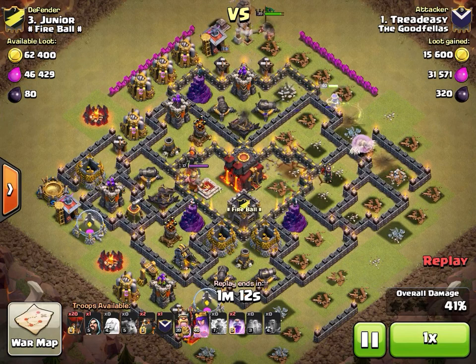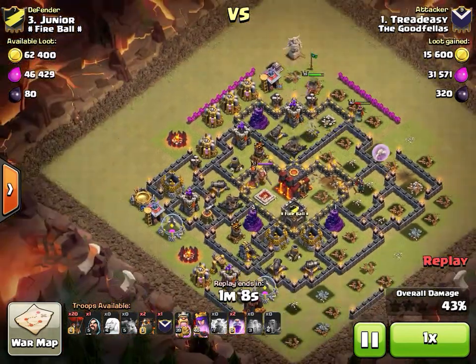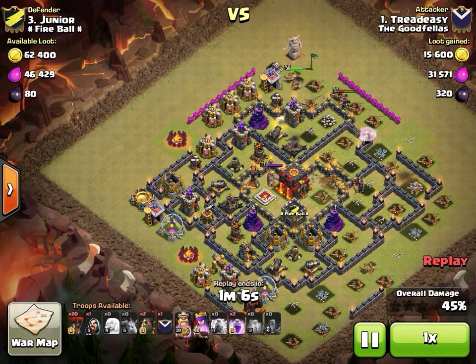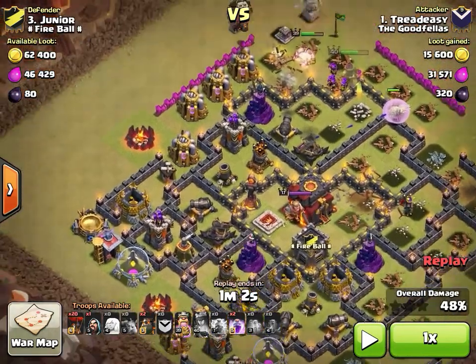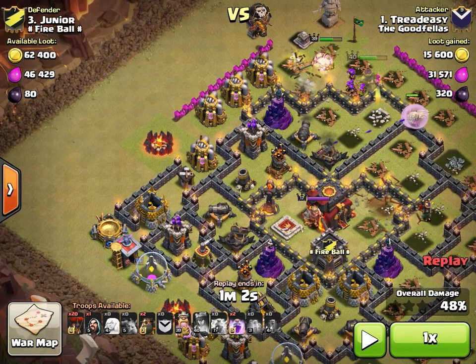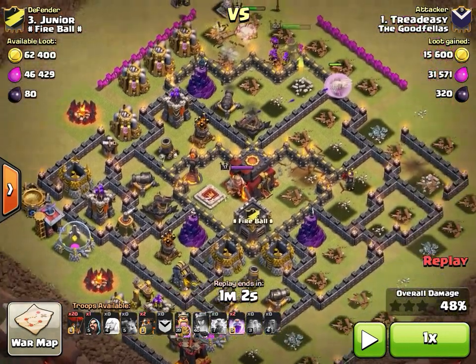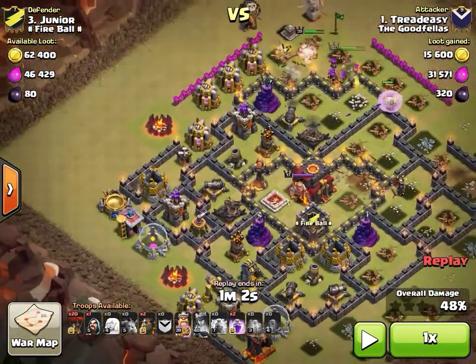His archer queen nailed both air defenses, the inferno was taken out by the lightning. He pops his queen ability and stops the video — at this point Tread Easy has three hounds and 20 loons to take out basically half the base. His AQ walk got half the base and both heroes are still up.